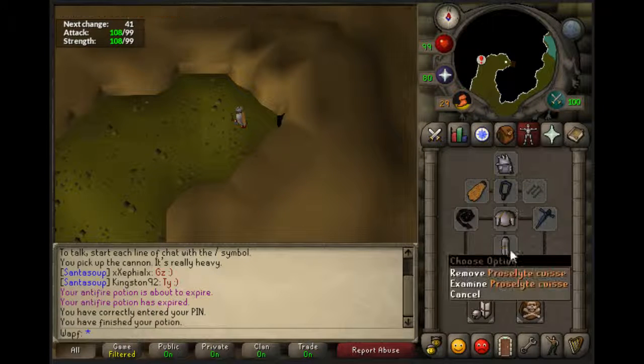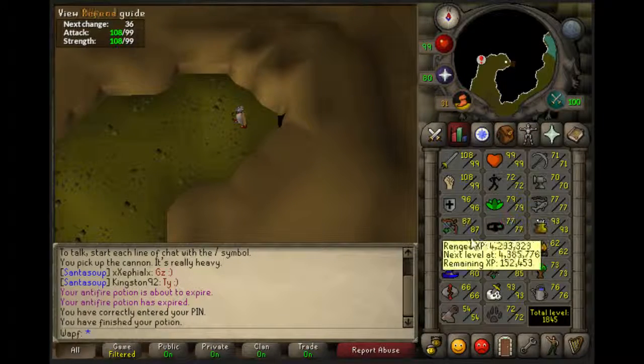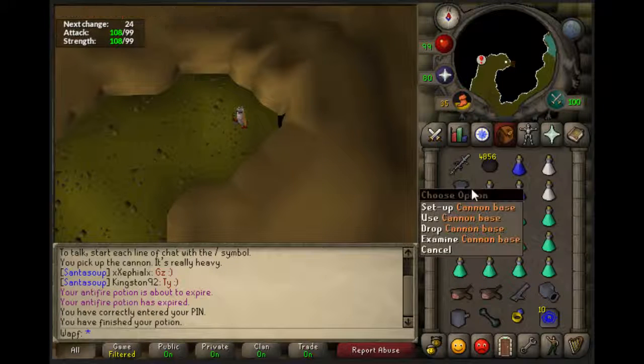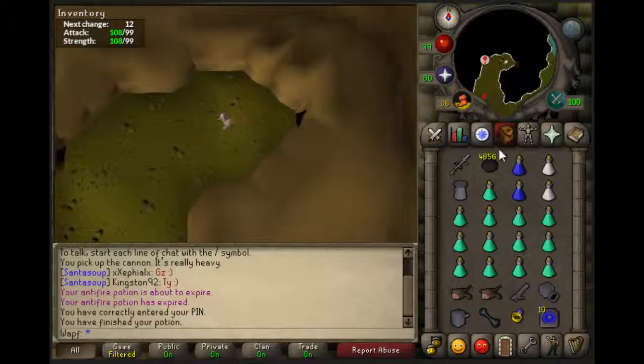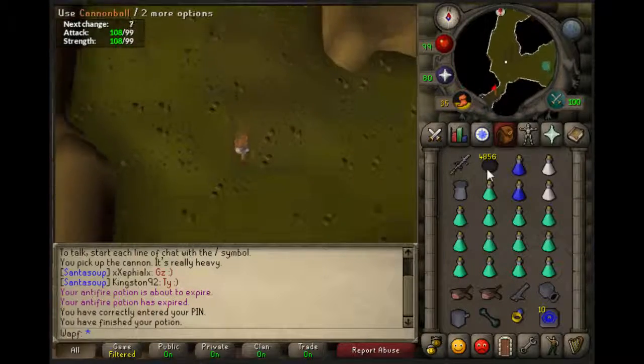Now as for gear, there's a lot of different setups you can go with. I wear Proselyte simply because I have decent defense and magic, so they don't hit me too often. Plus I have a Ceridome and Godsword for healing, so I can just piety them with no problem. If you do not have very good defense, you can either bring a couple prayer potions and wear some Barrows gear and piety them, or you can just bring straight prayer potions and protect melee. They use magical based melee, so either one of those would work.